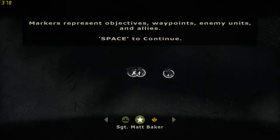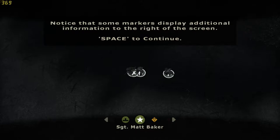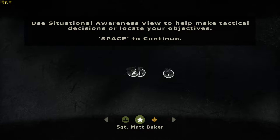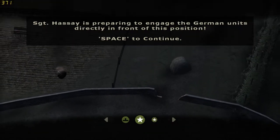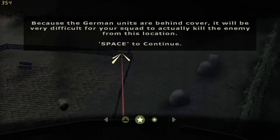The markers represent the enemy units and allies. Press right to advance and left to regress through the known battlefield markers. Press space to continue. Notice that some markers will display additional information to the right of the screen. Use the situational awareness view to help make tactical decisions or locate your objective. Sergeant Hasey is preparing to engage the German units. Hasey? Mac Hasey, was that his name? Directly in front of the position. Press space to continue.